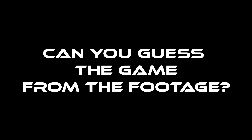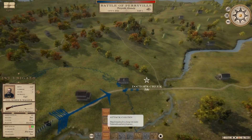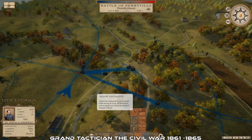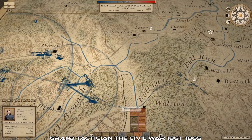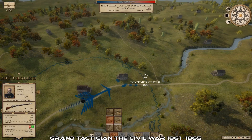Now it's time for mini-game two: can you identify the game just from the footage? Looking at the battle information and the map overview — yes, it's Grand Tactician: The Civil War 1861 to 1865, a war game that allows players to lead either the Union or the Confederacy. The game is played in real-time combat and has a massive map that allows you to zoom in very close.